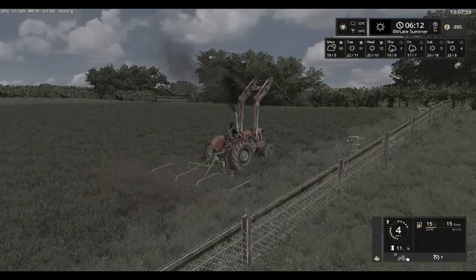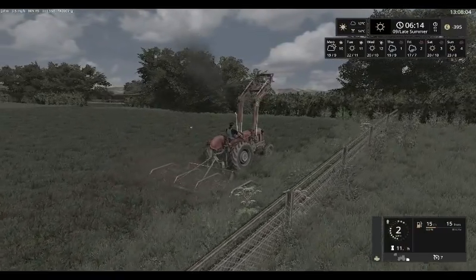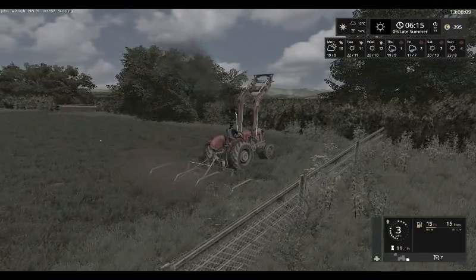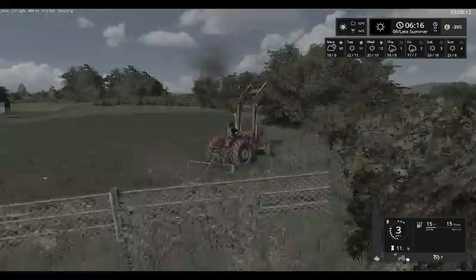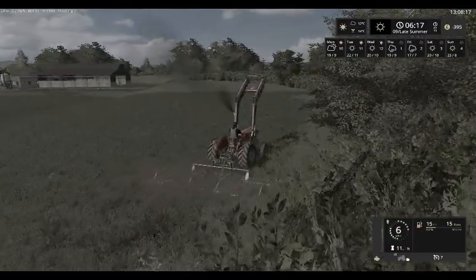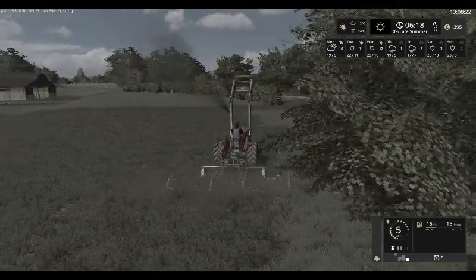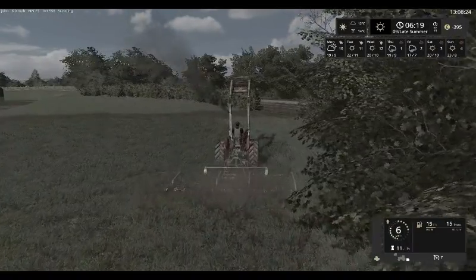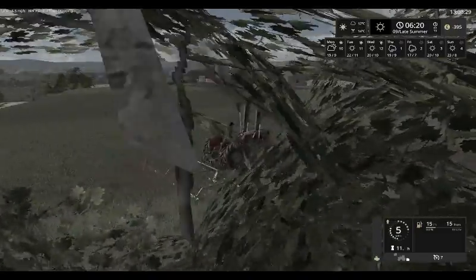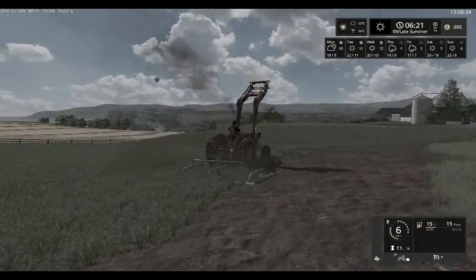We are giving a bit of a chain harrow on our grass field just to make sure that it's as good as it can be going forward. This is the last field we need to chain harrow. The fields should be changing colour as we come now towards harvest, and as you can see the fields are indeed a nice golden yellow.